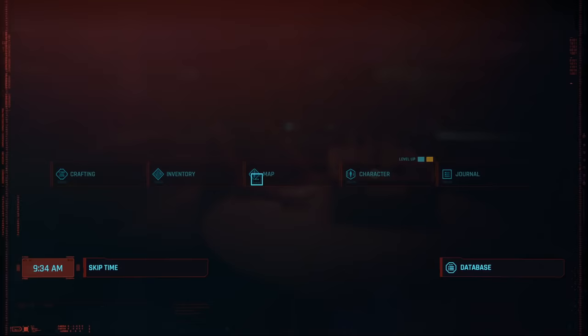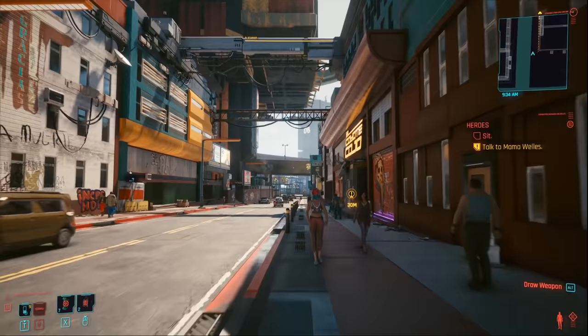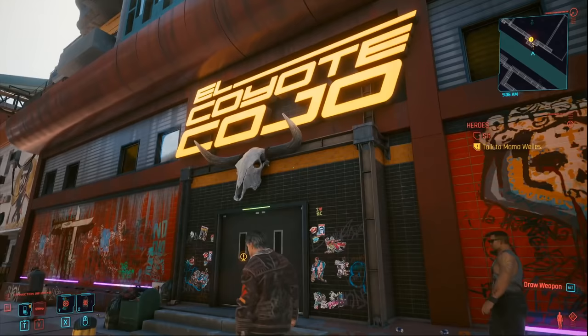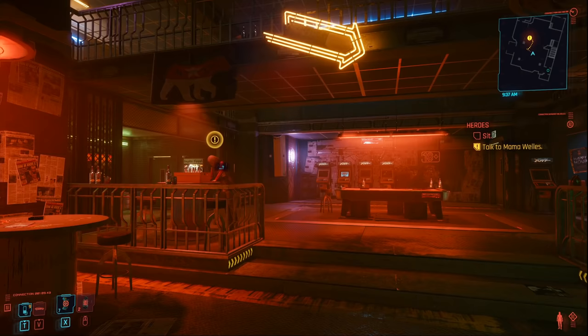I'm at the crossroads right now, and if you turn around you will find the El Coyote Cojo Bar just here — this is the entrance, this is where you need to come. If you have already done the quest Heroes, don't worry — just come back to this exact same location and come inside and carry on following the video. Once you do arrive, you will find Mama Wells making funeral preparations for Jackie, and you can go ahead and talk to her to finish off this quest.